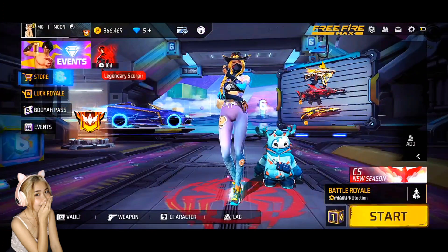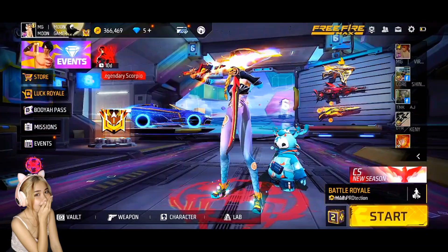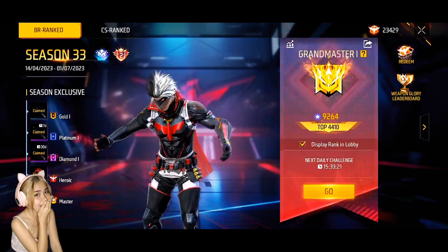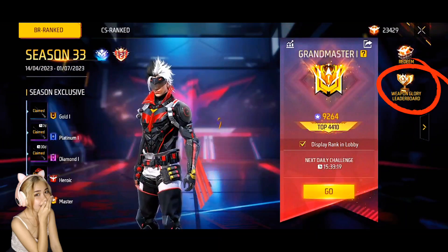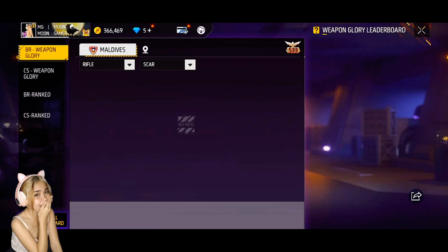Now let's open Weapon Glory. As you can see, my net is weak so it's loading a lot. There we can see the Weapon Glory leaderboard. My current country is set to Maldives. You just have to click that location symbol.